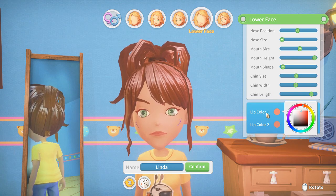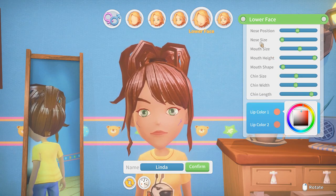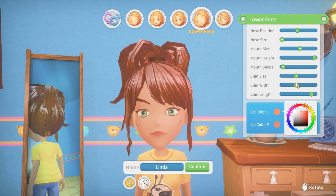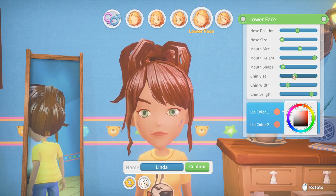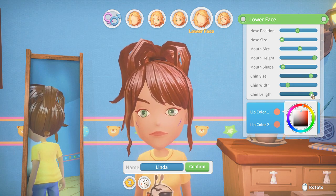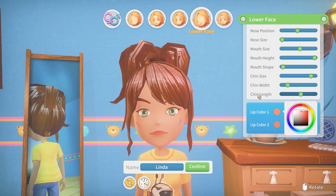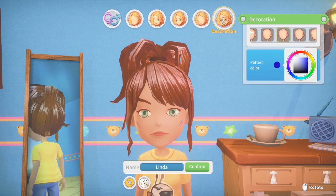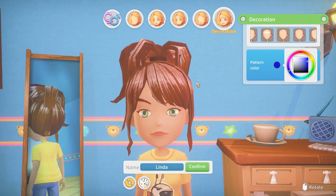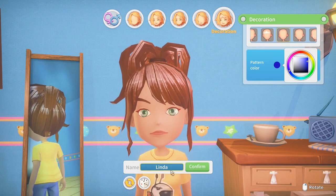Let's make the eyes green — there we go. For the lower face, you can change quite a lot of things including the chin. Let's make it a little bit rounder and shorter to give a cutesy look. And this is the facial markers — I don't really want those on at all, so we're going to turn those off. Now, what are we going to call her?